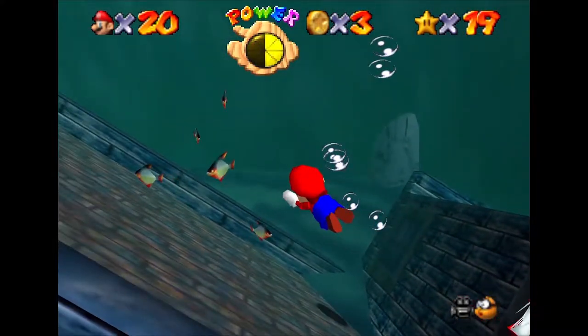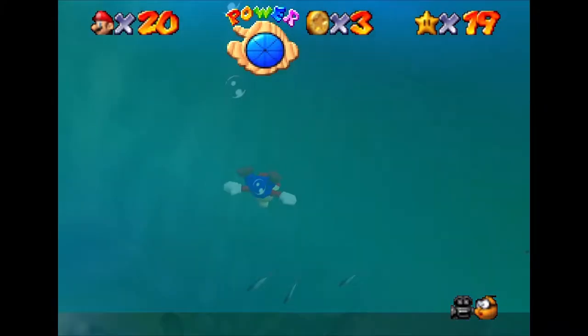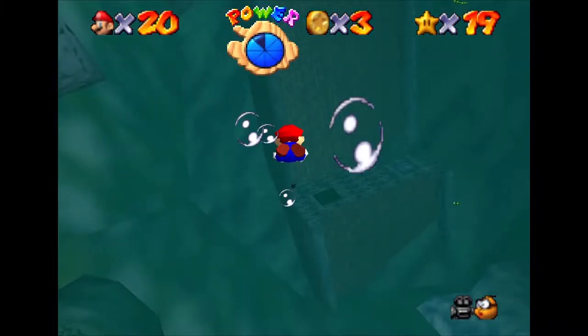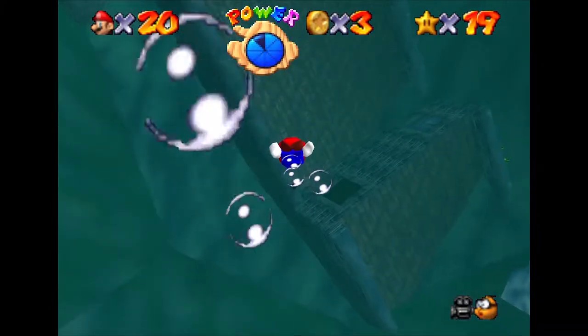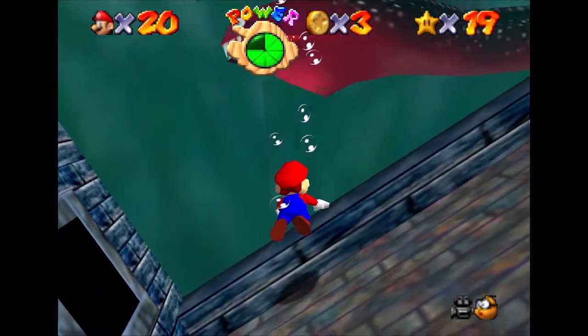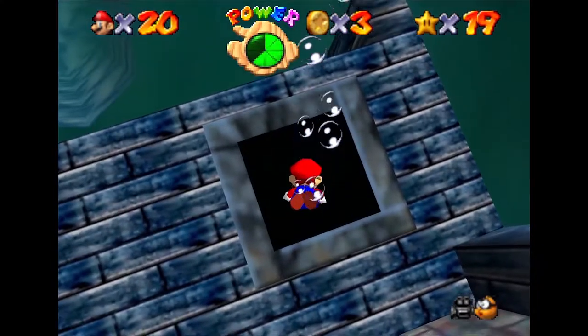We wish we could inspect it more, but we're running out of air. Swimming back to the surface to refill our lungs with precious oxygen, we dive back down for a second look. But where has Moray gone? Has he slipped back into the cabin? Looking around, we see it in all its glory — huge and imposing, and it looks like it's coming for us. So we take shelter within the cabin.